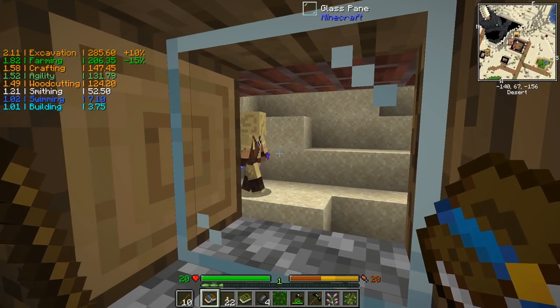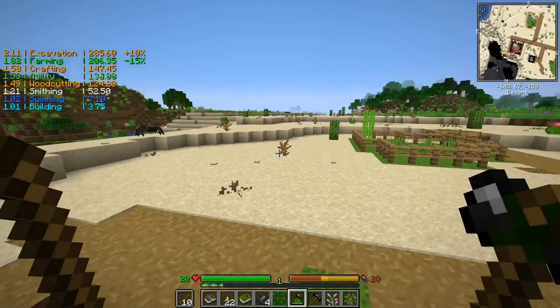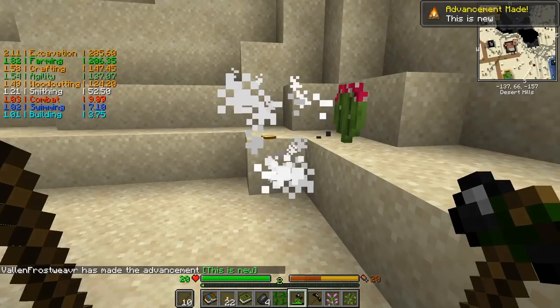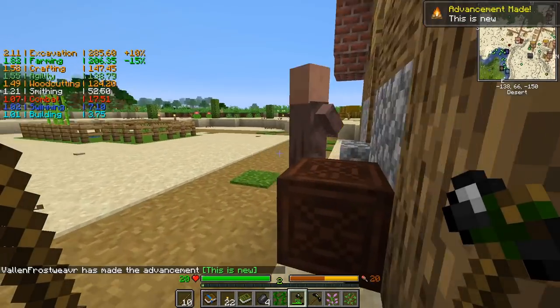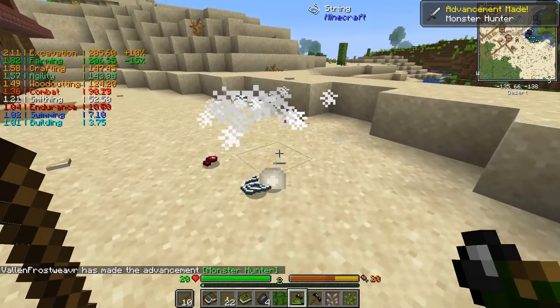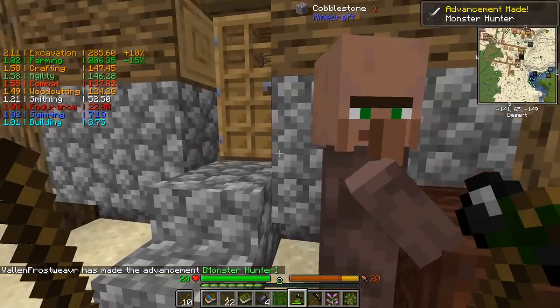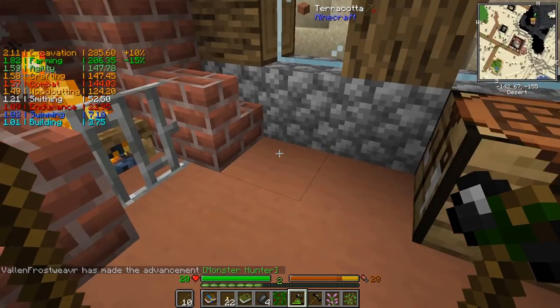There's a bandit — he's got one of those sharpness swords. Come here. He died and dropped a golden nugget — so close. There's a spider — come here spider. I need you to die because I want your string.